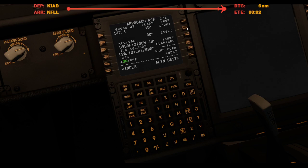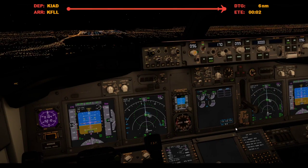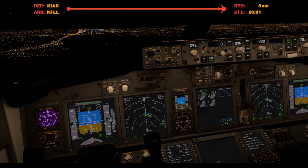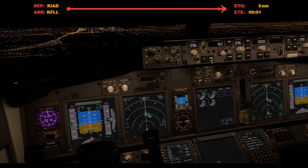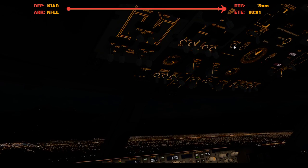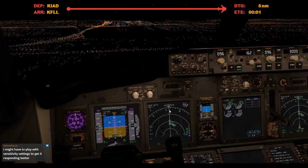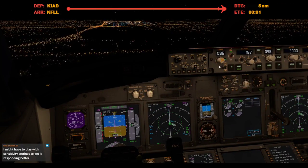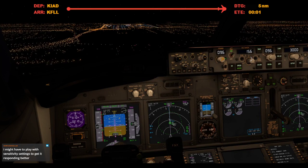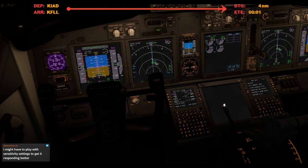Alright, we need flap 30, 150 plus 5, 155 final approach speed, gear down, flaps 15. Cabin, gears down, 3-0. Flaps 30, 155 set, speed brake armed.